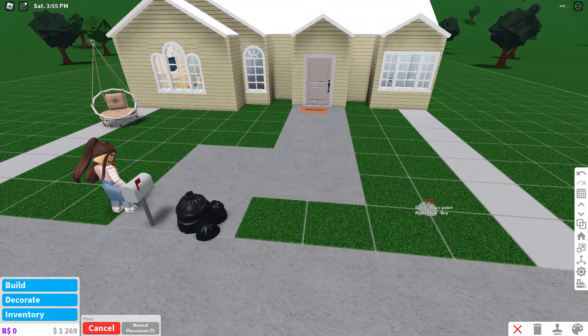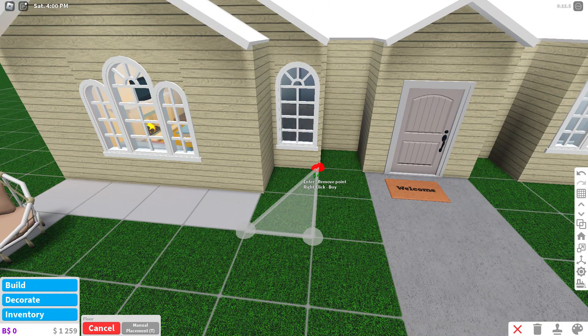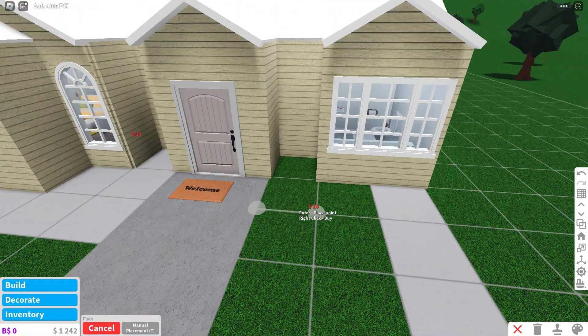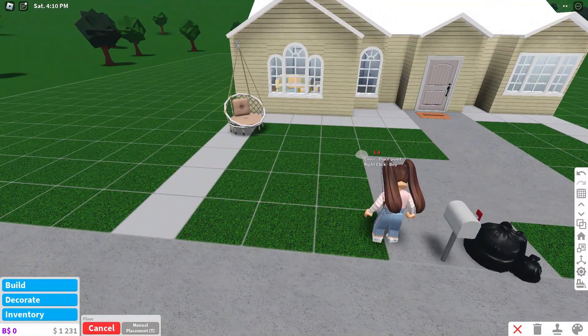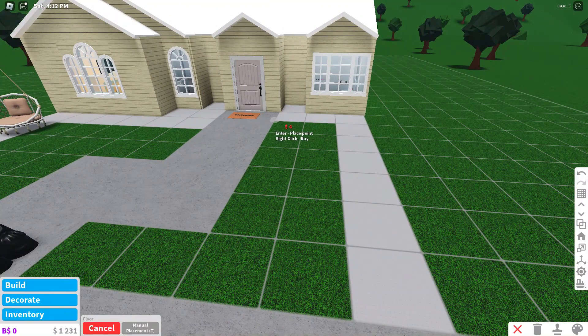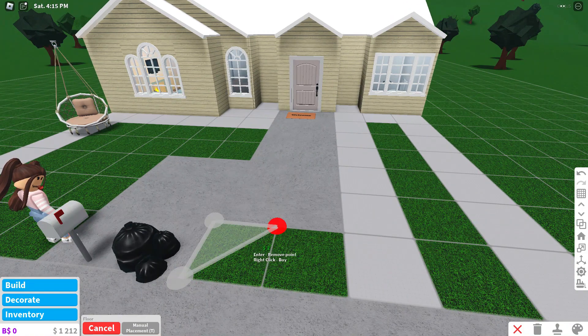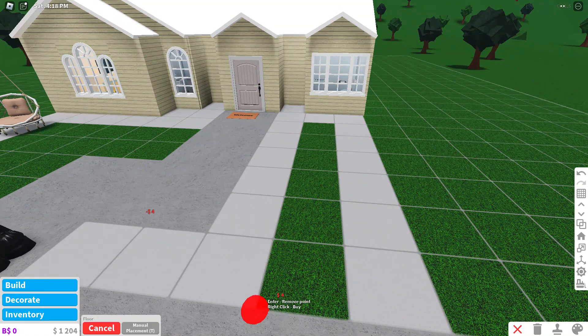And then there'll be more here, and more over here. I'm going to do the same thing but as the house shape is laid out differently it's just going to be like that, and then the rest is just going to be grass. I'm doing squares because I'm doing stripey things.